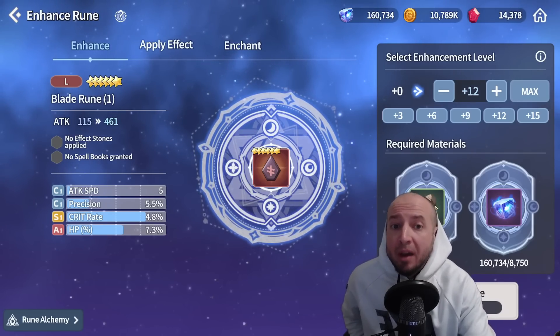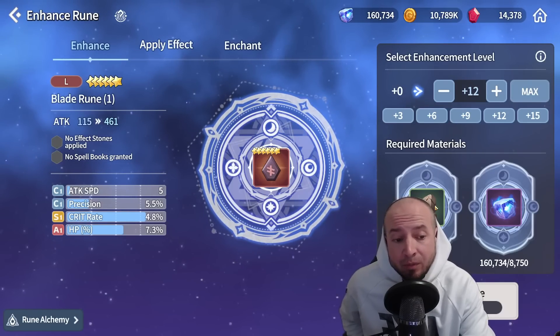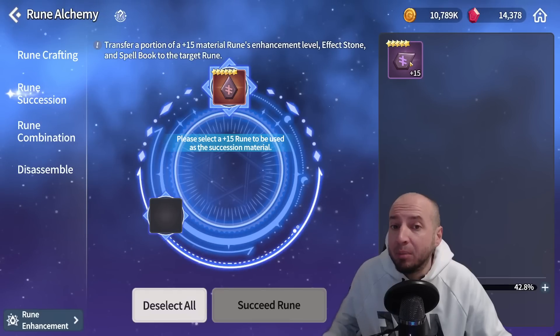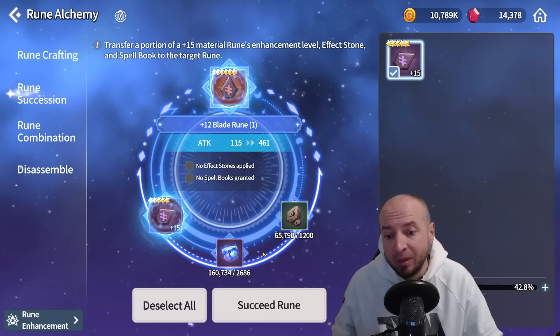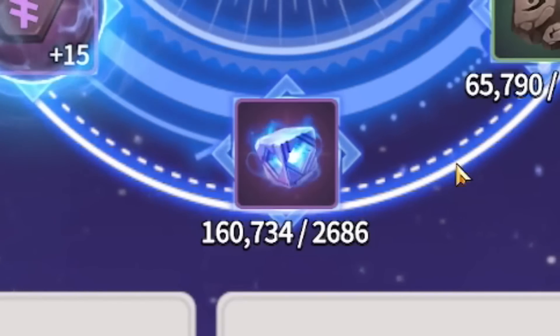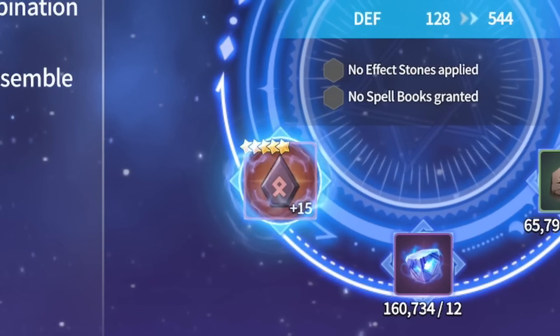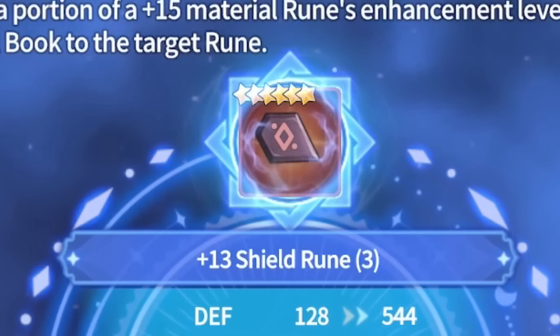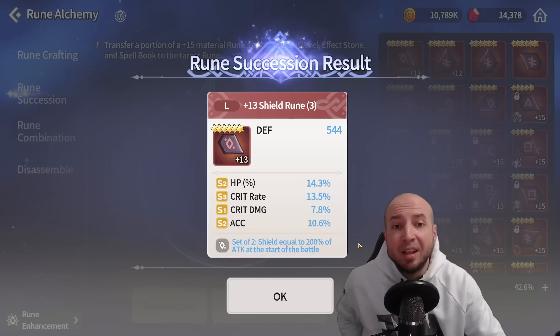I highly recommend doing it this way: if you have a plus 15 purple rune going into a plus 12 six star legendary rune, it costs 8,750 sky stones. But putting a plus 15 five star purple rune into a six star legendary rune only costs 2,686 sky stones. Putting a five star plus 15 legendary rune into a new six star legendary rune will only cost 12 sky stones. Please do not disassemble your old runes — it'll make it plus 13 instead of plus 12.